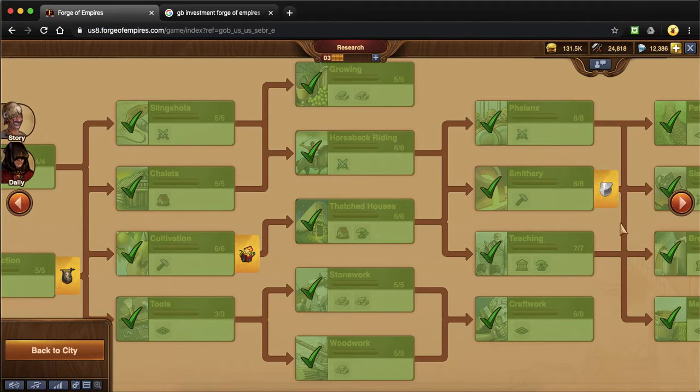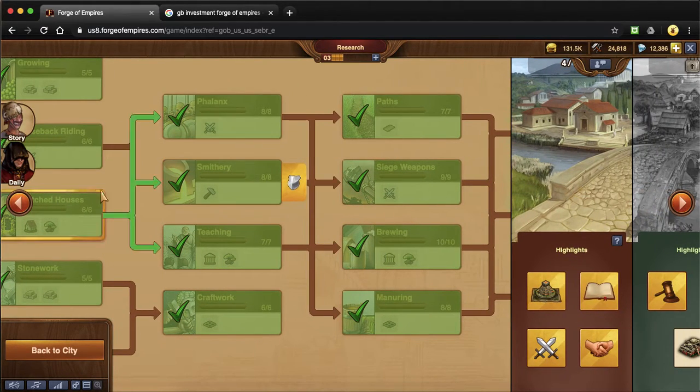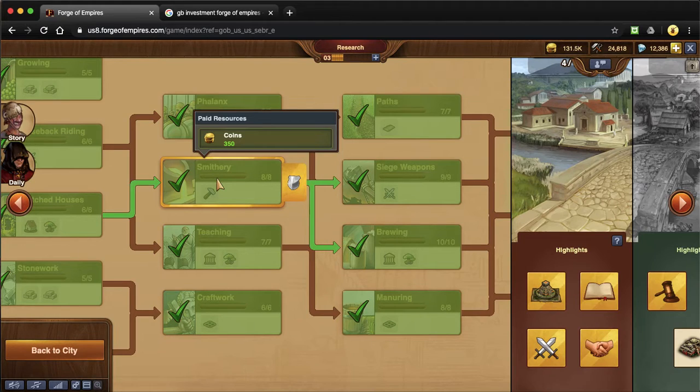That's something that I have a little bit of a pet peeve with, because guilds are so crucial and they help so much. To make newbies get all the way to there, they might not even realize how important guilds are. But once you get there, this only unlocks the guild feature. Before that time, you actually can search for guilds within the ranking, but you cannot look at guild descriptions — I will show that.